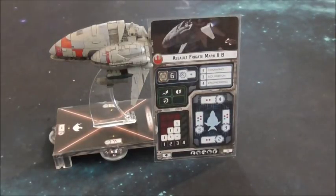So the Assault Frigate is a really generalist ship in terms of stats, but usually when you see it in the wild it's either kitted out as a gunboat or as a carrier. Let's check out those two builds.